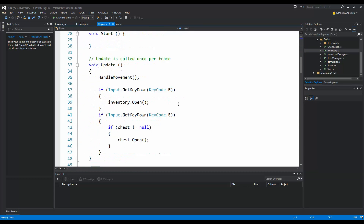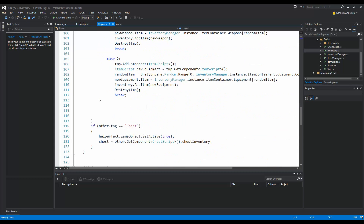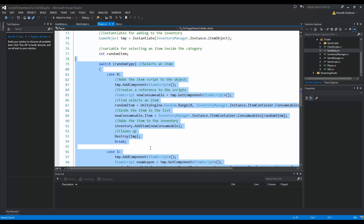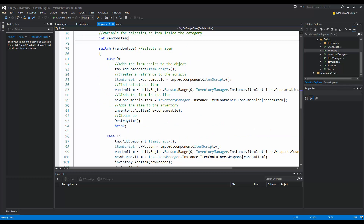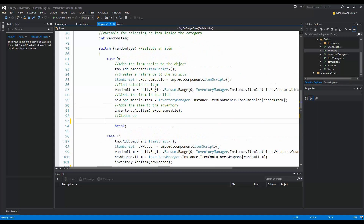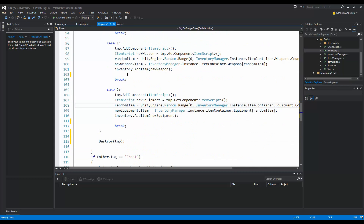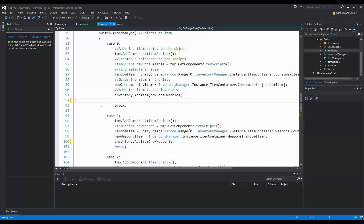To fix that we jump into our player script, because that's where we are actually picking up all our items. Before making the fix, we can also clean up this function - it's kind of messy because I just copy-pasted stuff instead of making it cleaner. We are calling `Destroy(temp)` everywhere across every case, which means we can actually move that out of the switch cases and delete the duplicates, getting less code overall.